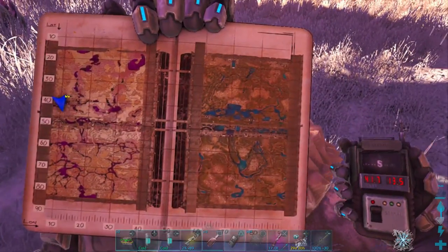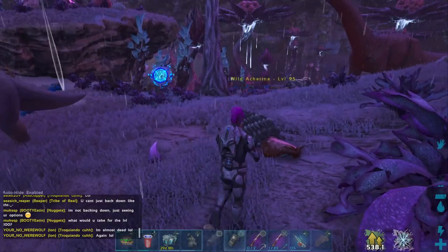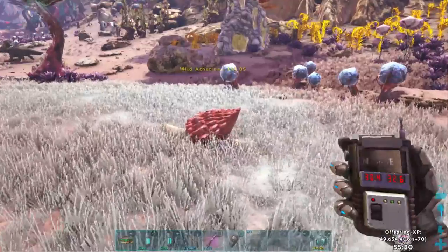Most of those spawn places have stuff that can kill them, so by the time you see one or you're taming one, a spinosaur, a carnotaurus, or a shadowmane can come and kill it, kill you, or both. For that reason, I'm gonna show you how to get them to a safe place and tame them.